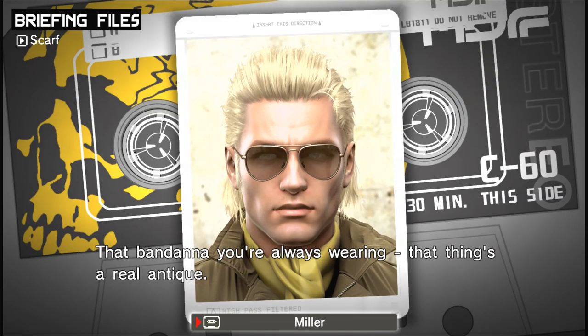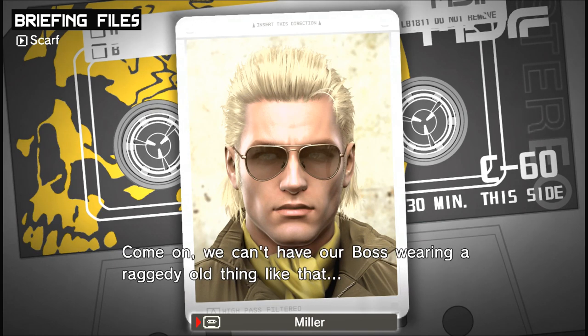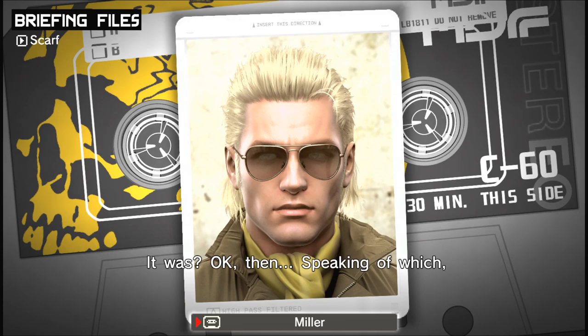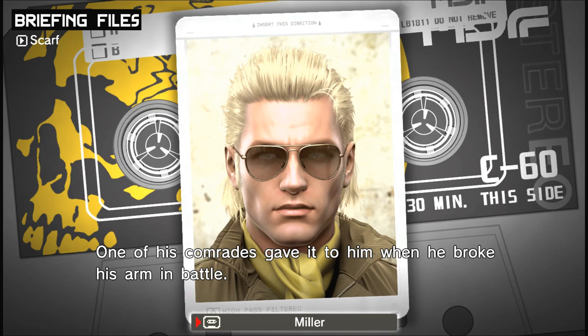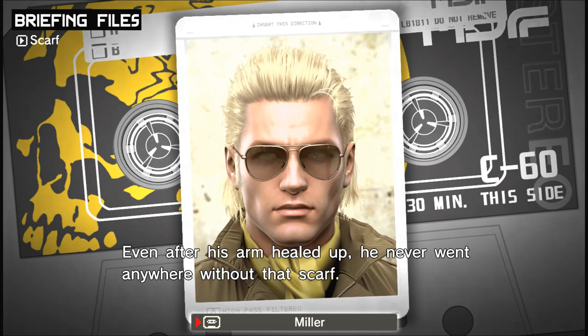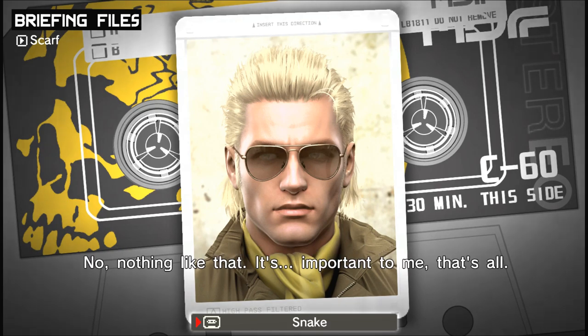That bandana you're always wearing — that thing's a real antique. Ever think about getting a new one? This one's fine. Come on, we can't have our boss wearing a raggedy old thing like that. It was a gift — it wouldn't be right to get rid of it. Speaking of which, Che supposedly had a black scarf he used to take everywhere with him. One of his comrades gave it to him when he broke his arm in battle — Che used that silk scarf as a sling. And the comrade who gave it to him became his second wife, Alita. Even after his arm healed up, he never went anywhere without that scarf. What about you — you get that bandana from someone special? No, nothing like that. It's important to me. That's all.